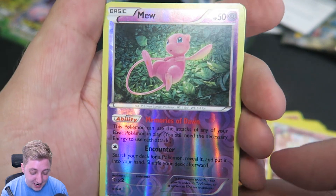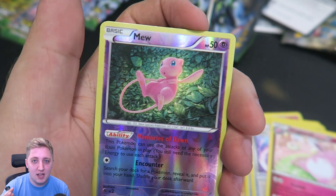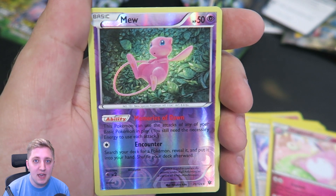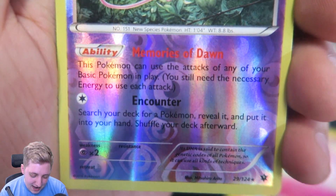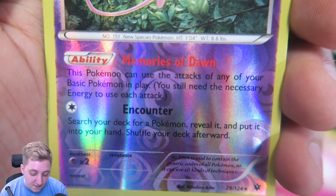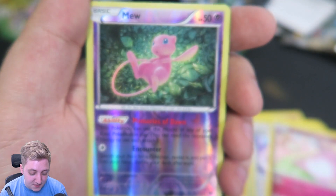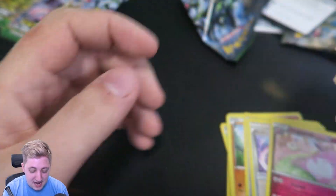Oh my God, I'm going to spoil the very last card — I got a Mew. I love Mew. Mew is one of my favorites. I don't just like Legendary Pokemon, by the way — I want to put that out there. I like Mew, I like Lugia, I really love Articuno. I know those are all Legendaries, but then things like Vulpix and all those kinds I really enjoy as well. Oh, this is so cute. It's called Memories of Dawn, its ability — this Pokemon can use the attacks of any of your basic Pokemon in play. That's awesome. Encounter: search your deck for a Pokemon, reveal it, and put it into your hand. Shuffle your deck afterwards. Wow. And it can't get any better than that in this pack — just the Mothim. That is a good pull.